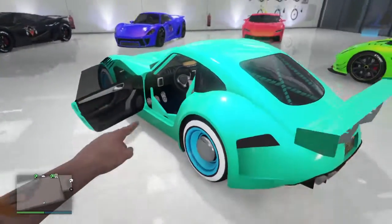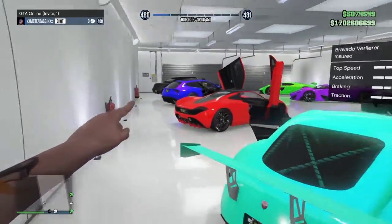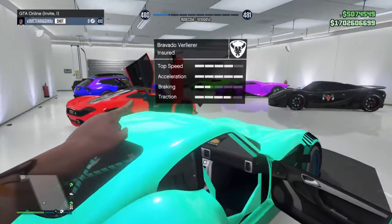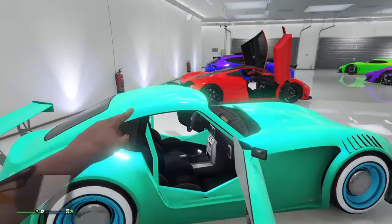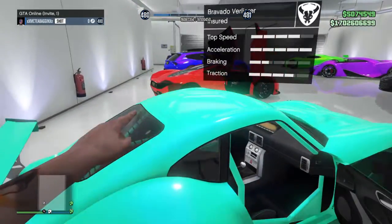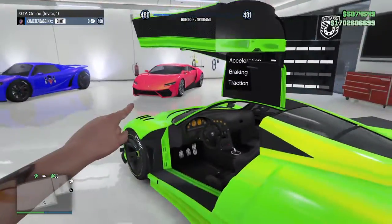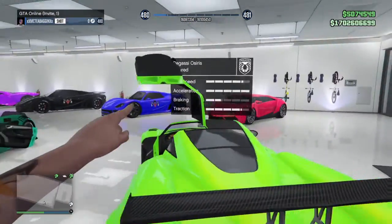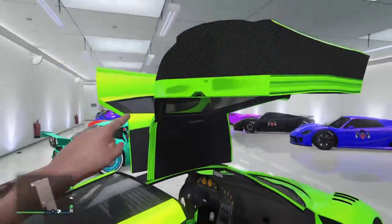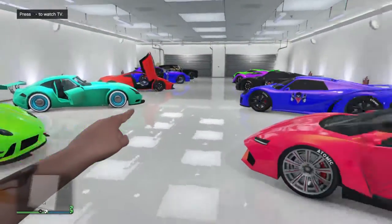This is my Bravado Verlier — insured. Well of course it's insured, I got all my cars in this garage insured. I think this can go a whopping about 150, maybe 200 miles per hour if you push it. I like it so much.